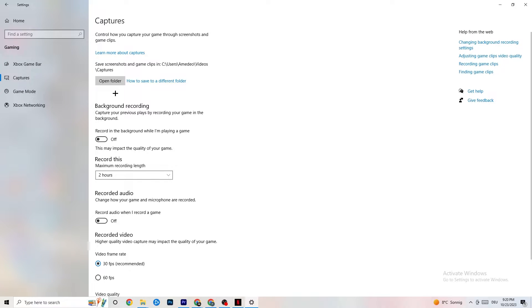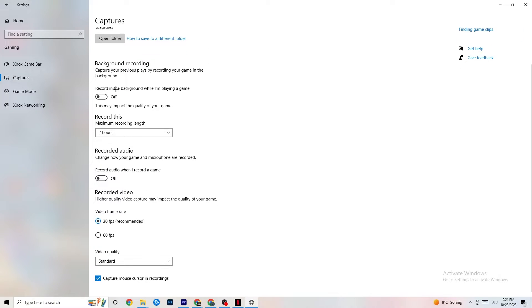Go to Captures, then go to Background Recording and turn off 'Record in the background while I'm playing a game.' If this is on, no wonder you're having FPS drops, freezing, or stuttering — recording sucks a lot of performance, especially on low-end PCs. Also turn off audio recording; it doesn't impact as much as video recording, but audio will also consume performance. If you want to record, use another program like OBS — do not use Windows for that.